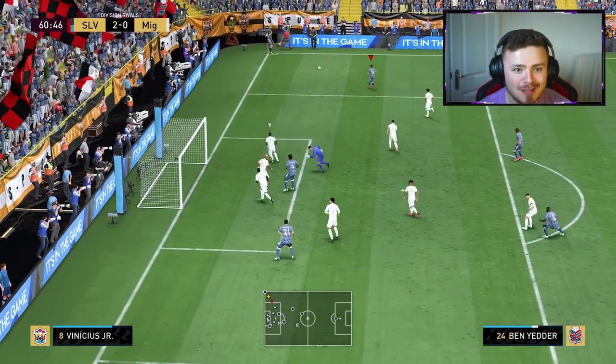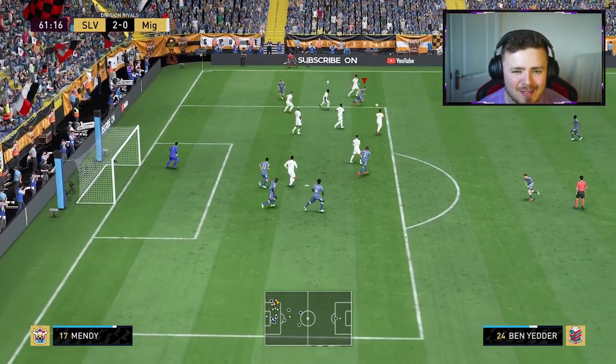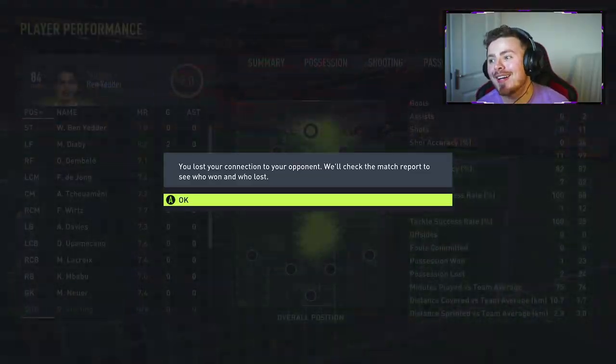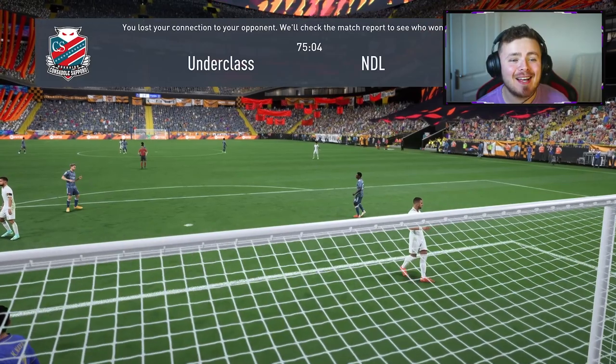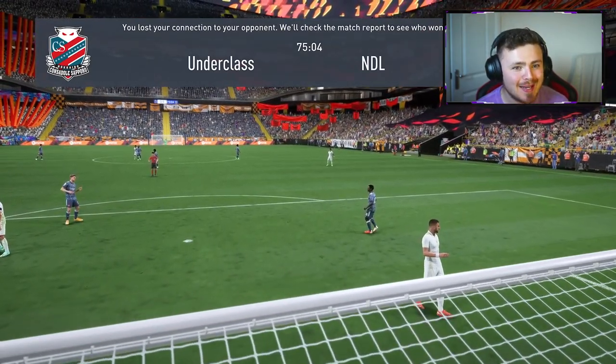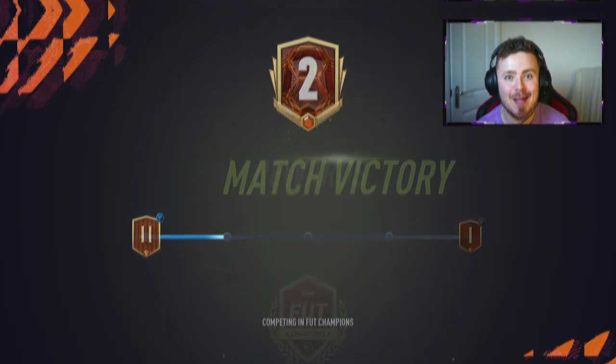Come on now boys, two nil up. Opponent's down to 10 men. There's no way I fluffed my lines here surely. We're not going to get that chance for Florian because my opponent has quit — 2-0 win though. We take those. We have to go again. We need a goal with Florian Wirtz — that is the aim of this player view. So on to game number two.